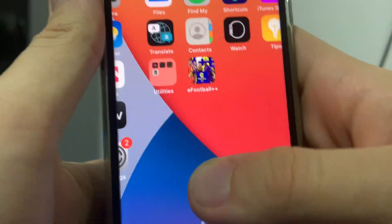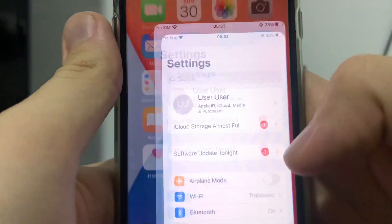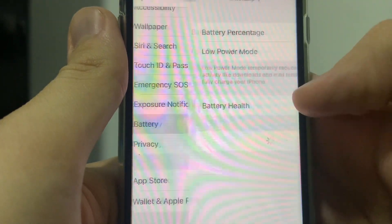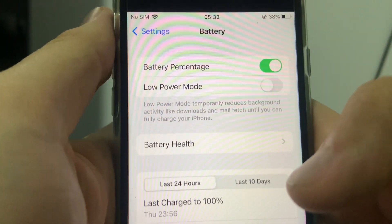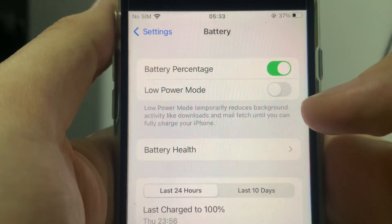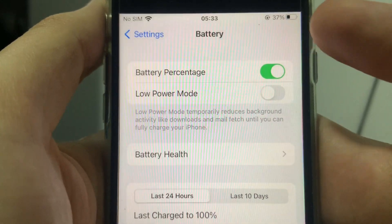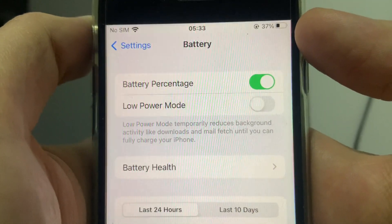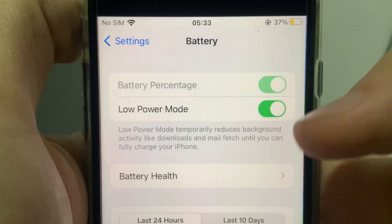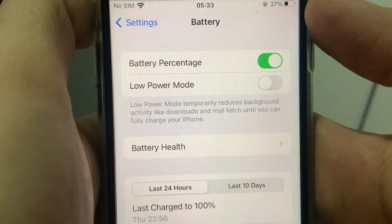For iOS first: go ahead and open up your settings and scroll down until you find Battery. In Battery, just make sure that Low Power Mode is turned off. The way you know for 100% certainty that Low Power Mode has been turned off is the battery icon up top should be black and not yellow. When you enable it, it turns yellow, and when you disable it, it turns black — so just make sure your battery icon is black.